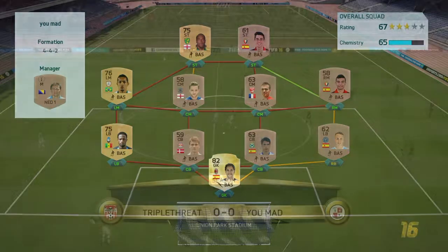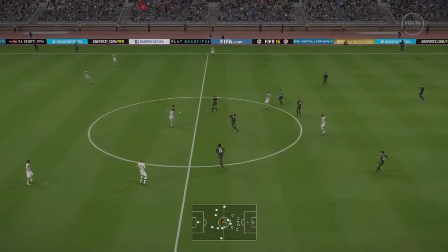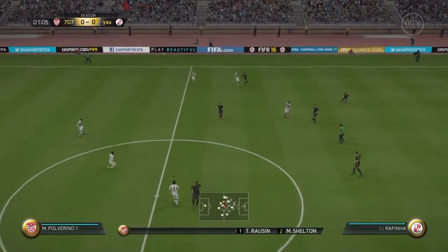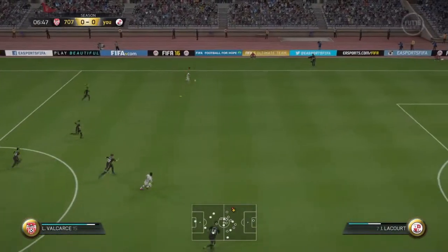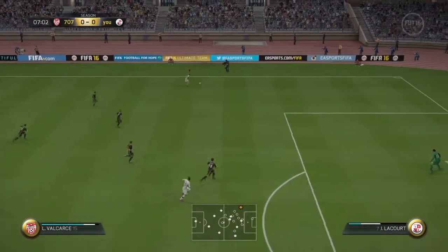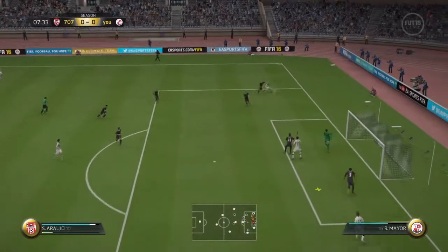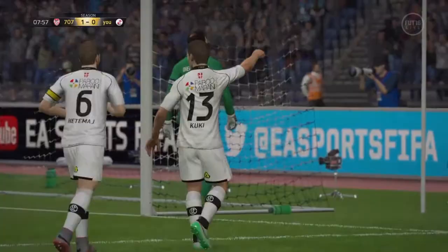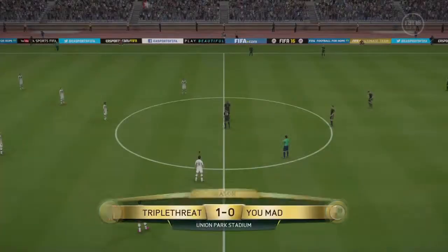We start off coming against somebody with Diego Lopez, which could be a bit of a problem in goal, but we'll play the match anyway. From kickoff I lose the ball straight away, so we skip past that. We get a nice bit of space on the left hand side, whip the ball in, and we do get a bit fluky here but it's a good finish in the end by my striker.